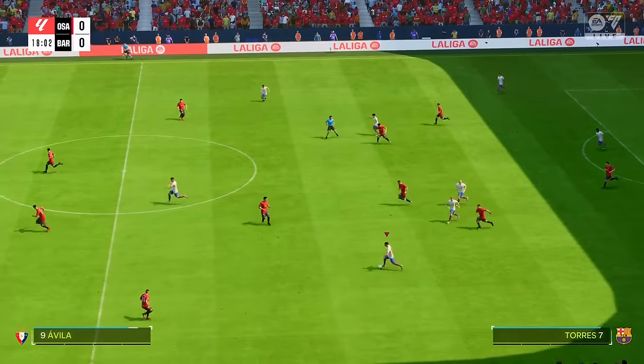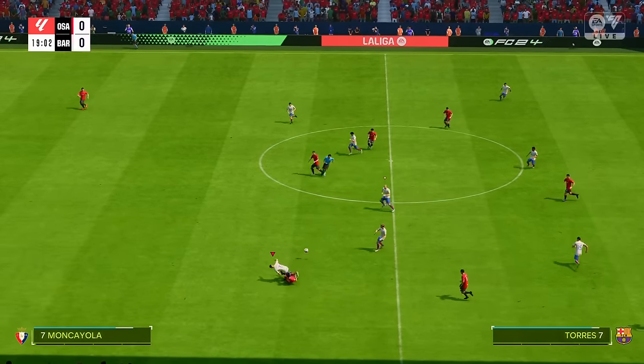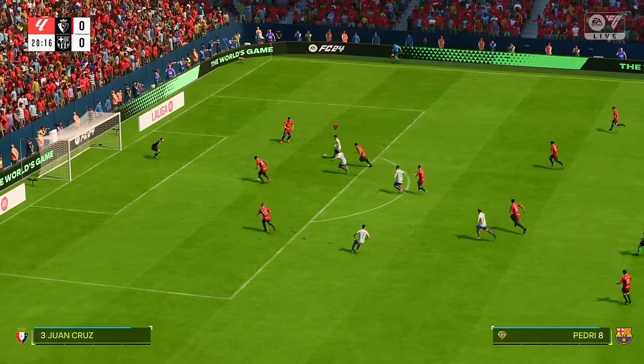And the Barcelona shape looks like this. Marc-Andre Ter Stegen in goal. Frenkie de Jong plays alongside Ilkay Gundogan in central midfield. And getting the vote of confidence in attack.